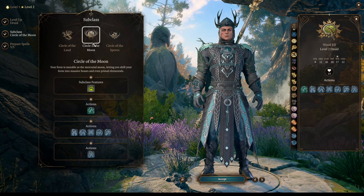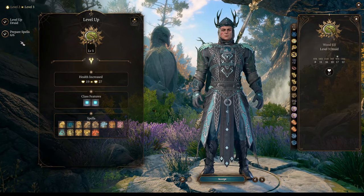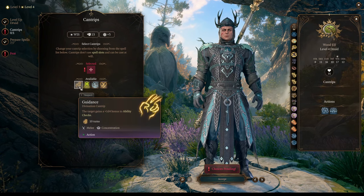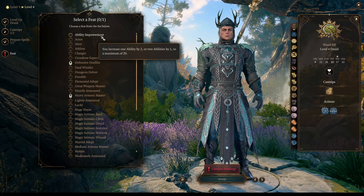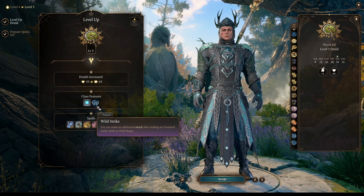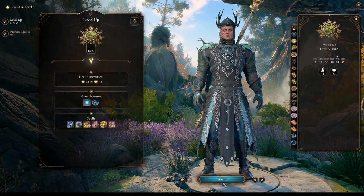On level 2 we pick our subclass — it will be Circle of the Moon, of course. We unlock a lot of animal forms and can prepare one more spell. On 3rd level you will get more level 2 spells. Level 4 gives you additional cantrips — pick any you like, and if you don't have a Cleric, pick Guidance. We're also getting an additional feat. My choice is Ability Improvement for higher Wisdom and Dexterity. At level 5 we get Wild Strike, so we can do an additional attack while in Wild Shape — very powerful.